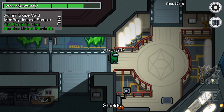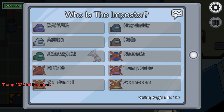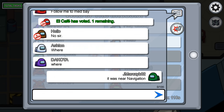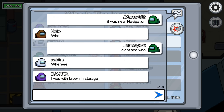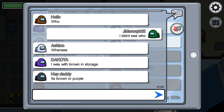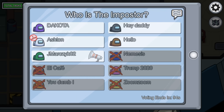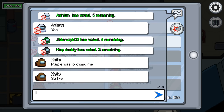Wait, how do you report a dead body? Report! I don't know who did it, but it was near navigation. It was near navigation. I didn't see who. That was brown in storage. I didn't see who. Well, it's brown or purple. I just voted. White was with me. I'm going to skip vote because I don't know who it is. I'm guessing they died. Purple's following me. I honestly don't know who it was.